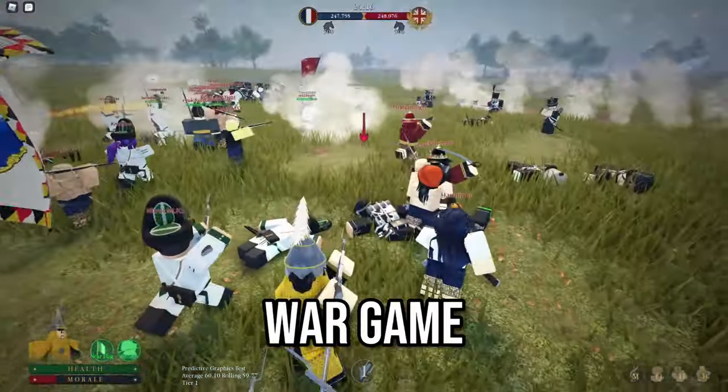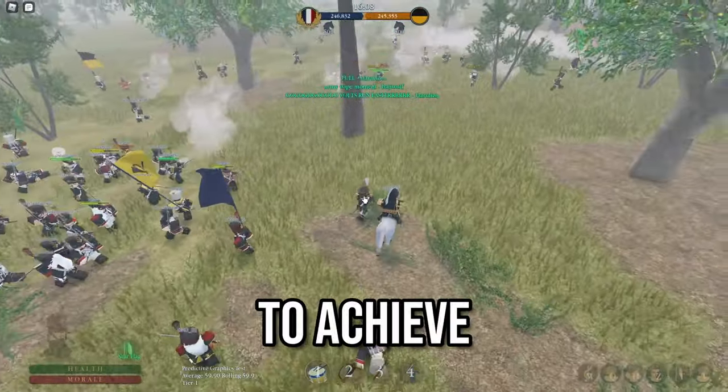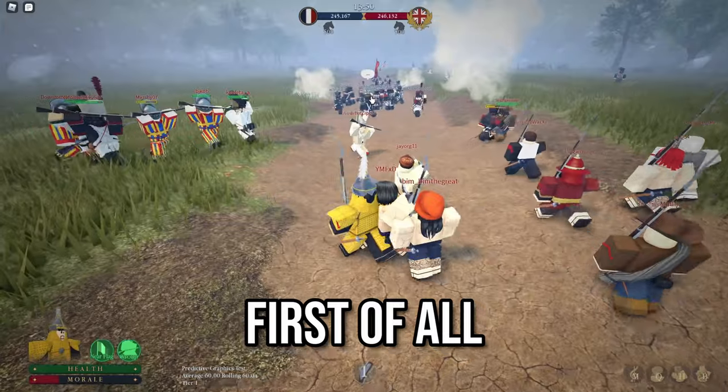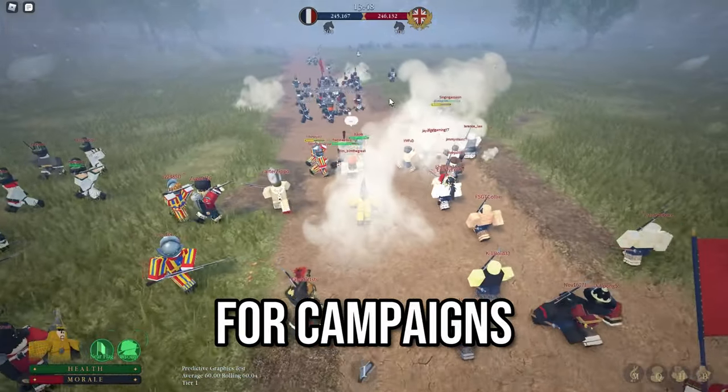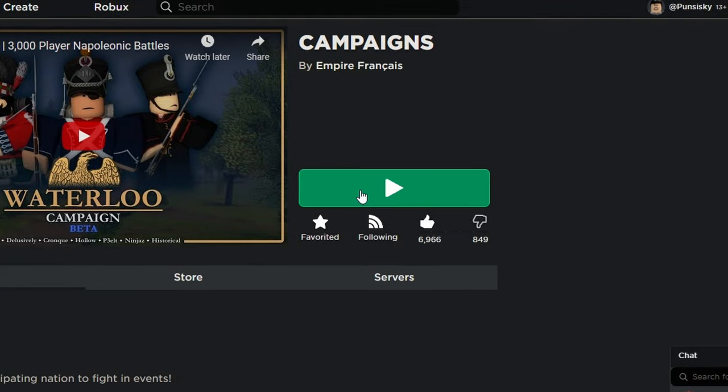Campaigns is a Napoleonic Wargame where massive line battles with thousands of players fight each other to achieve victory. If you want to join us, you'll need to know a few things. First of all, you will need a code for Campaigns. These codes are given by officers and are used to join the game.